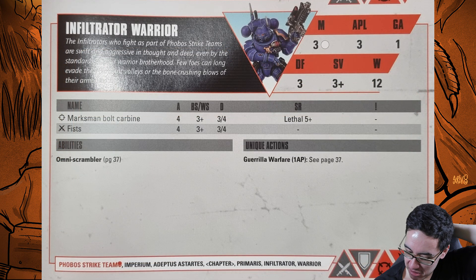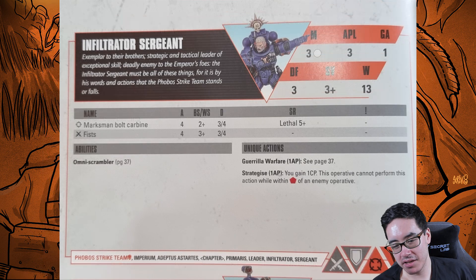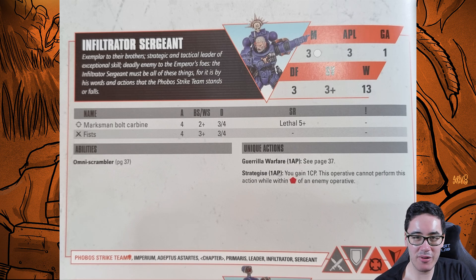The standard Infiltrator Warrior is just fine — Lethal 5+ on the bolt gun, standard warrior loadout. The Infiltrator Sergeant has 13 wounds as leader. His special ability is Strategize: for one AP, you gain one CP — cannot perform while within red of enemy operatives. Your leader is just going to Strategize every turn, giving you plus one APL and plus one CP. Very useful — allows outrageous stratagem usage since you're generating two CP per turn, and on missions like Gambit where you can gain CP for controlling a point, you could generate three CP per turn.